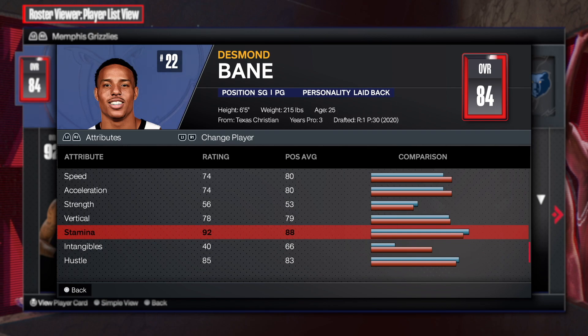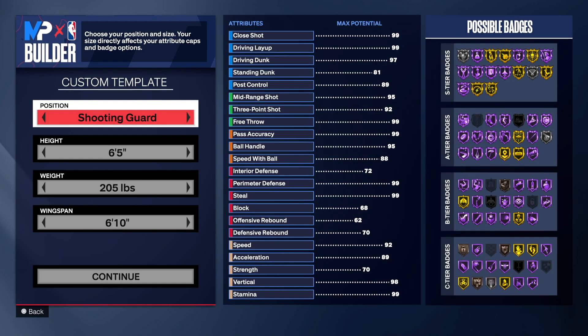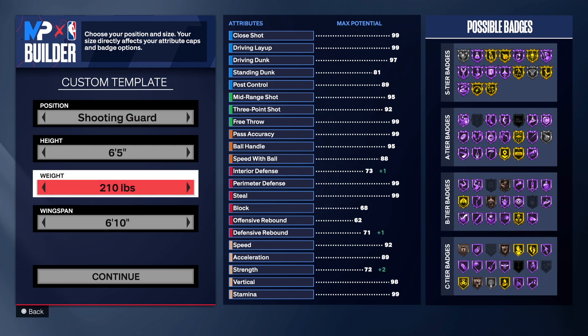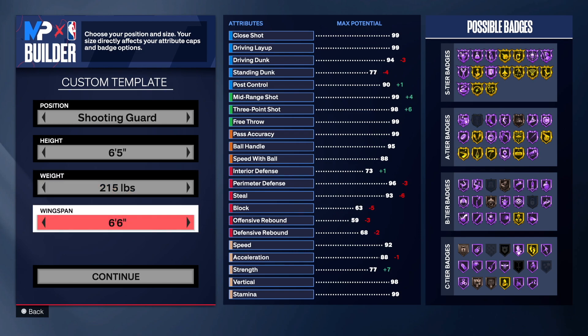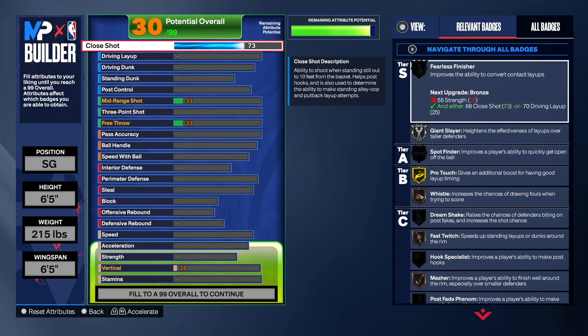Alright, we're in the MyPlayer builder — first and last name Desmond Bain, right hand, jersey number 22. You want to go shooting guard for this build, stay at 6'5", weight at 215, and drop the wingspan all the way down to 65. He had a 64 wingspan but we're going 65. First things first, we're going 73 on the close shot — that gives us Whistle on bronze, Fast Twitch, Master Pro Touch, and Giant Slayer. I always say at least 71, but he had a 73 so we go 73.